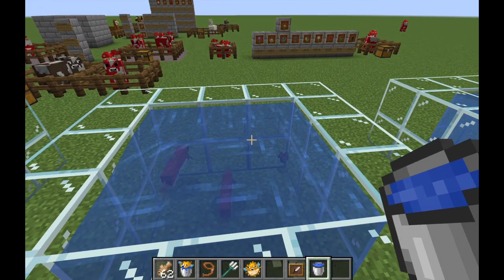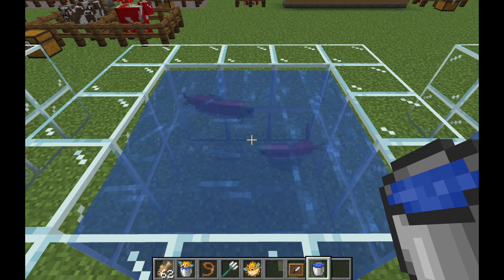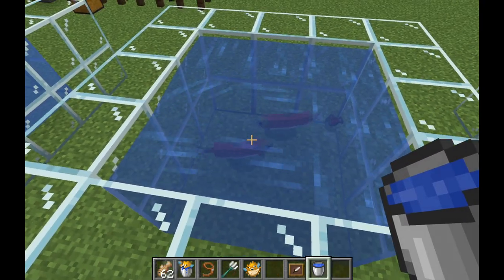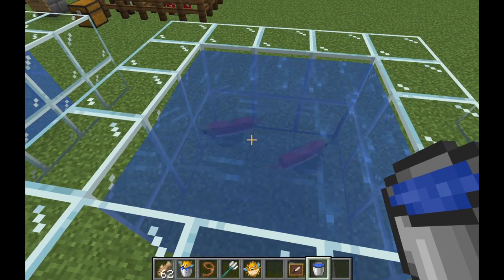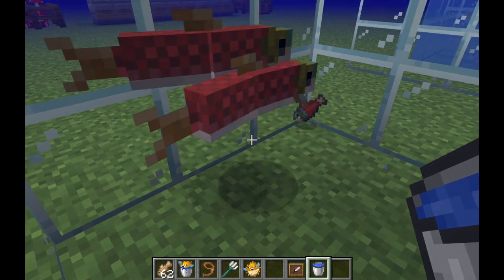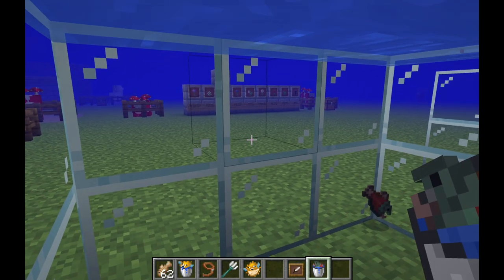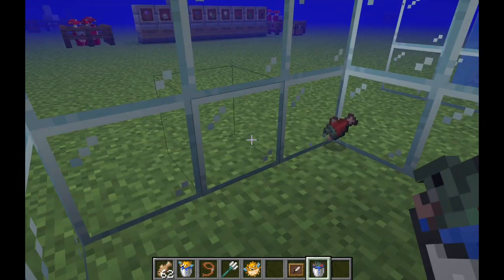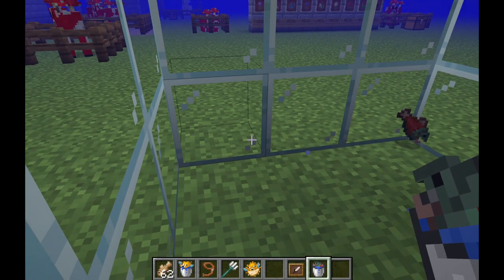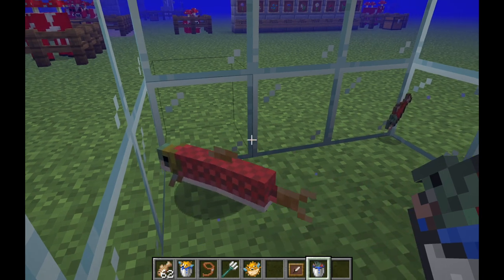The last thing I'm going to show you is the bucket mechanic. This applies to all fish — if you want to catch a salmon and transport it somewhere, you fill a bucket of water. I wasn't sure if this works underwater but as you saw, I now have a bucket of salmon. So if you want to transport salmon from their biomes to somewhere else, maybe an aquarium, that is how you do it.